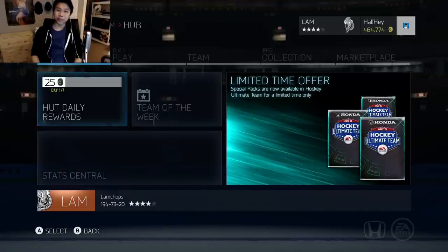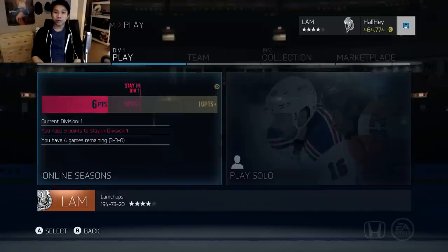Hey, what is up guys, welcome back to another episode of Pack Squads where we build a team from buying packs in the store. For this episode we're basically starting from scratch — we lost last game so we are on a one-game losing streak. We want to get that win streak back on track so we can open up more gold packs depending on our streak.